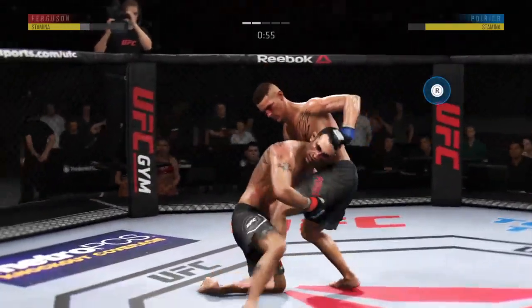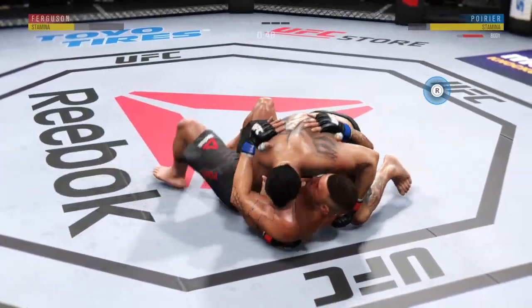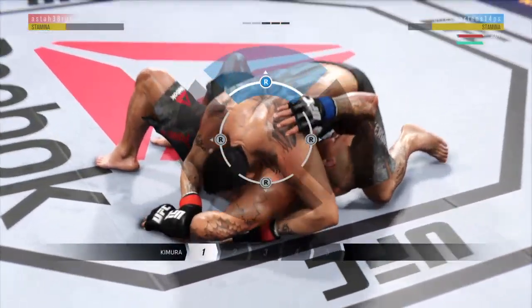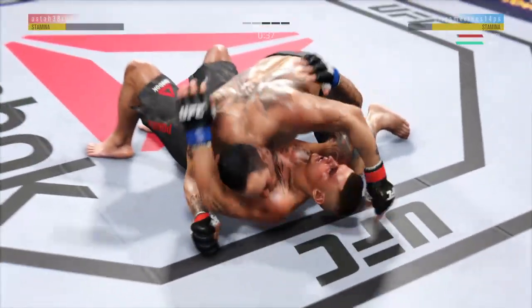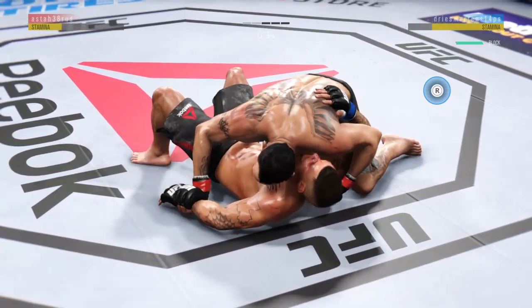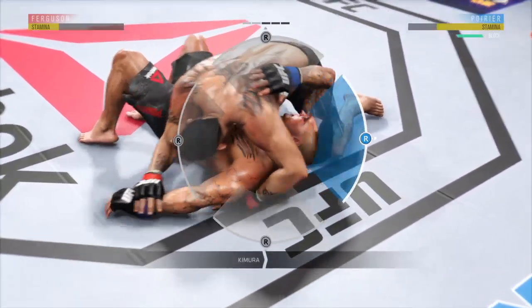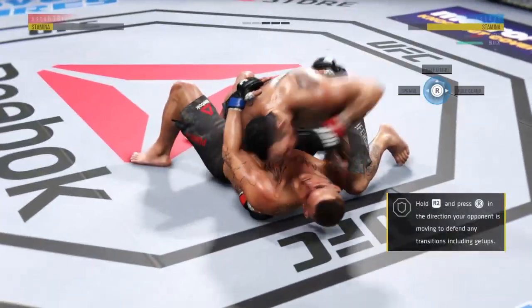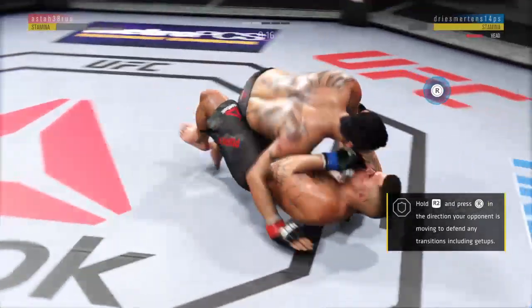Misses with the jab. The vest is shaking after that slam. And the Kimura attempt here — nope, lost it. Working on another submission attempt here. He pulled his arm out of it. Elbow to the head. Busy as he looks to improve position here.